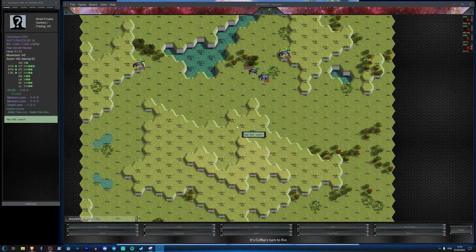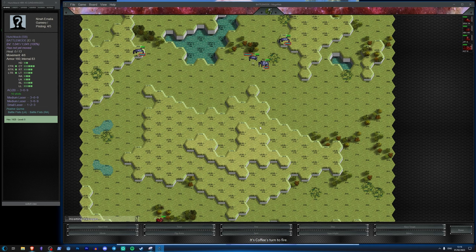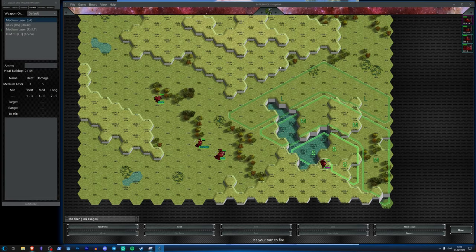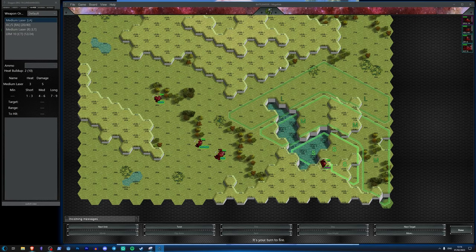It's the firing turn. As always, if you're bothered by the lack of background music, please feel free to play your own — I haven't found anything suitable that sounds good and won't get my video demonetized. The Dragon I think is going to spot for the Atlas — the LRM10 is out of range. I'll click: spot for indirect fire on the Orion — done.